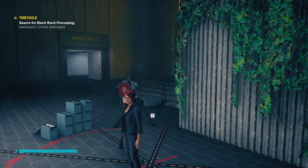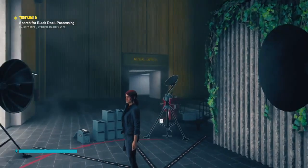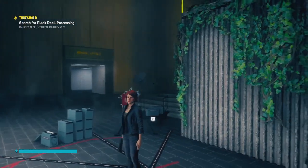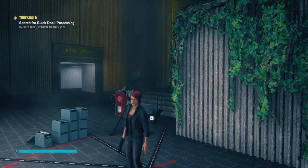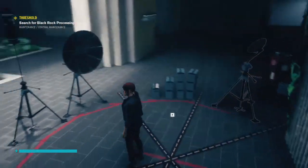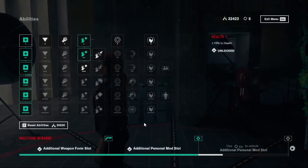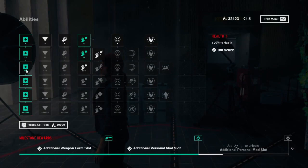Hello, I am Pete and welcome back to Control. In the previous episode we activated the machine and had a chat with a person, and we need to find more black rock. We are back at our nearest control point and we have some ability points to spend, so let's get right on that. Our health is now maximally upgraded, which is really good.